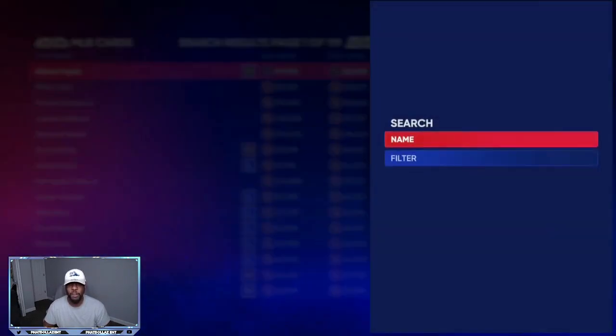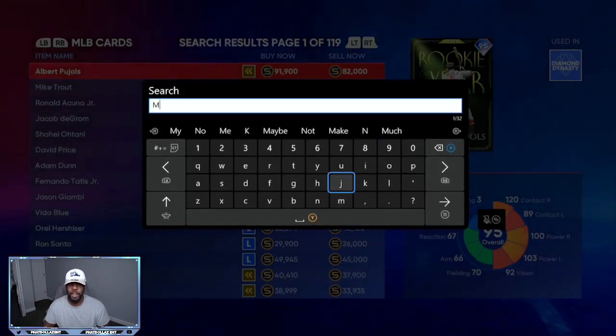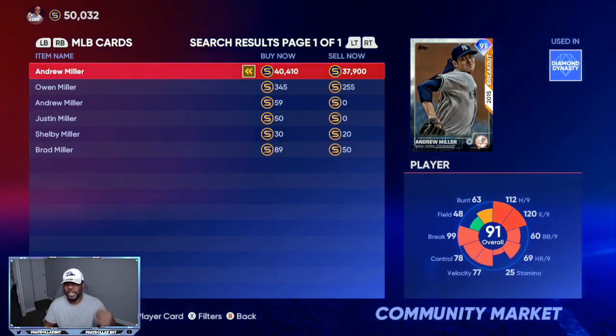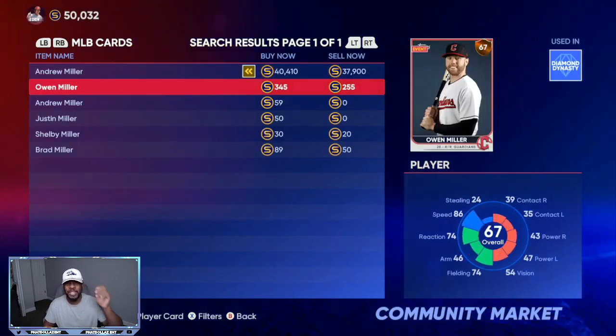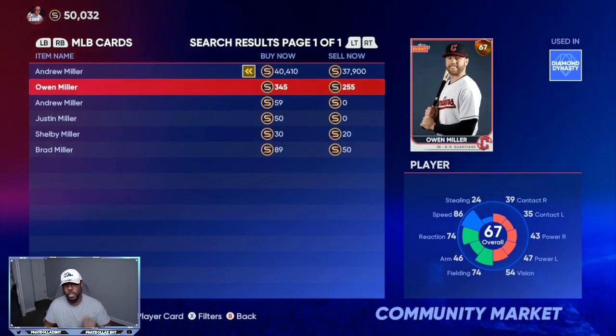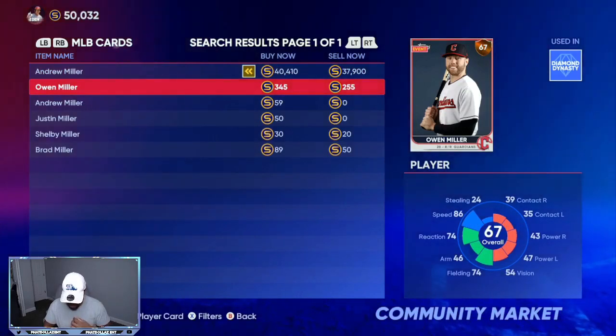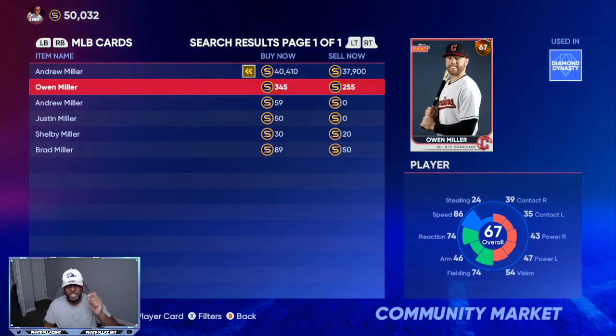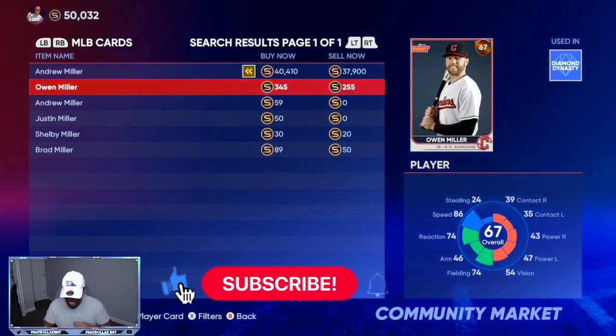The first player we're going to look at is Owen Miller. His value is still low and he has an opportunity to go up a lot. He's at 255 stubs currently. In the MLB he has seven doubles, two home runs, and seven RBIs. He's batting .500, leading the MLB with the best batting average.